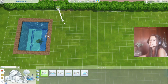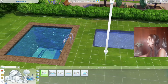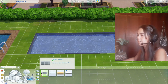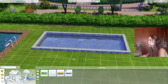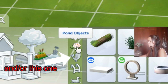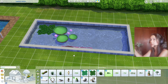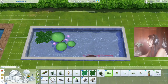Now for fountains: using the same method, draw the fountain. You'll notice the difference between a pool and a fountain is that the pool is much deeper while the fountain is very shallow. Go down to the fountain trims — it's not a must but it makes it look so much nicer — and click to apply the trim. Then go to outdoor decor and add pond objects to your fountain for nice additives.